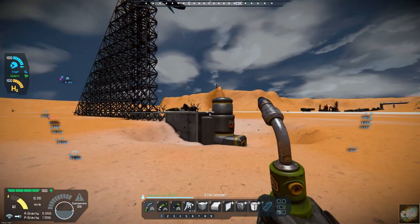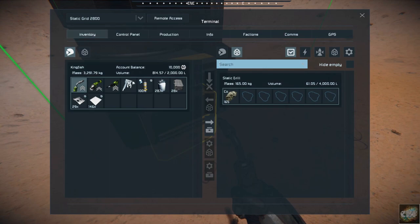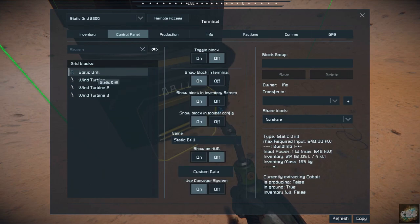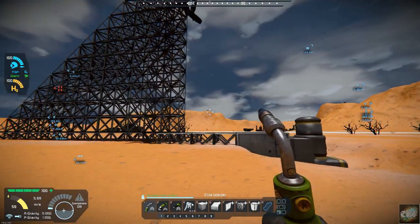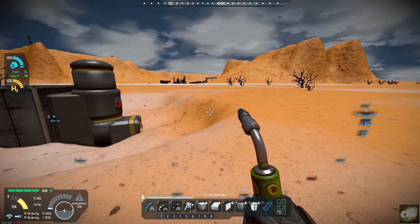How much power is that pulling down? The wind turbines are producing enough. This needs 648 kilowatts, so that should give us an excess of power. One thing I need to do though is put batteries on these as well, so it'll have some stored power just in case when we start running the drones out here.